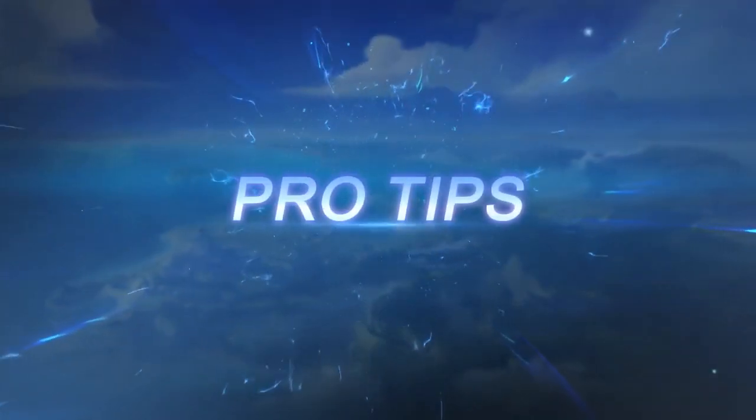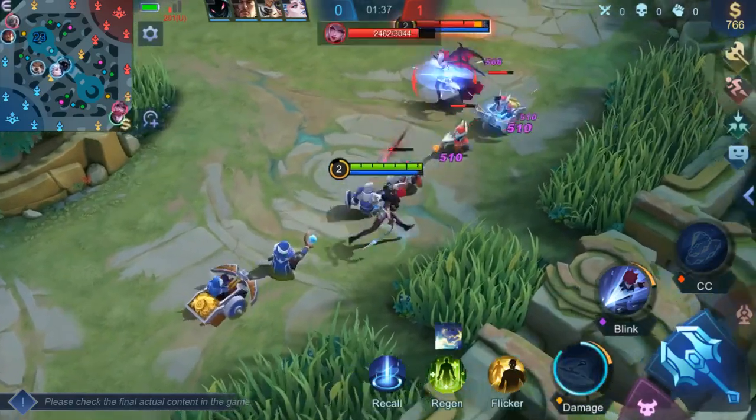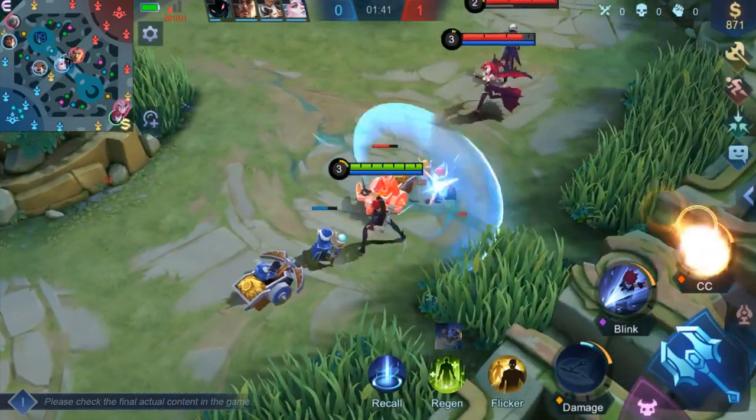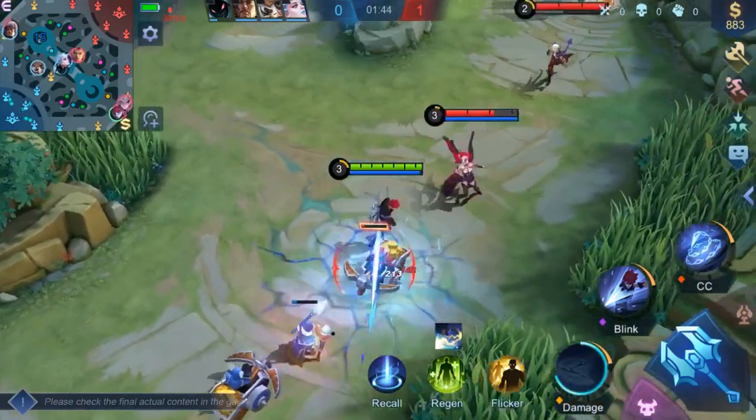Pro Tip number one: Scythe can pass through minions. Use this skill during the laning phase to clear waves while harassing your laning opponent.